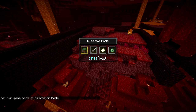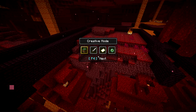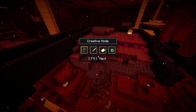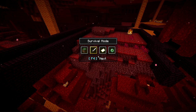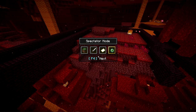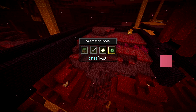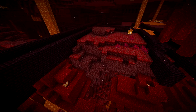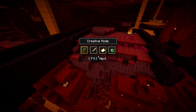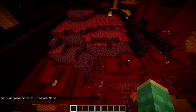As long as you hold F3, the menu is up, and then you can press F4 again to move through it. These are the different game modes you can switch to: creative mode indicated by the grass block, survival mode indicated by the sword, adventure mode indicated by an empty map, and spectator mode indicated by an eye of ender. If you release F3, it will use whichever one you are hovering over — so release F3 and now we are in creative mode.